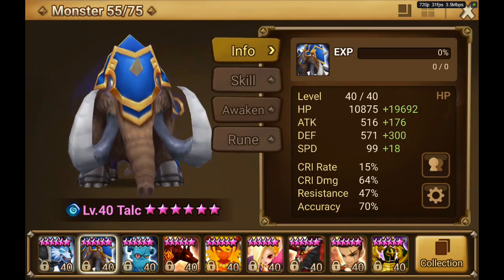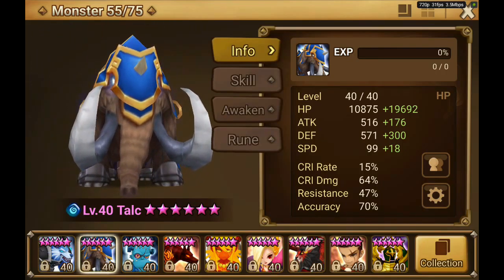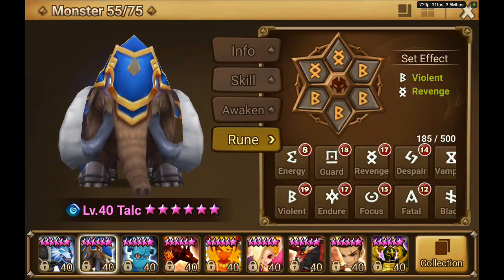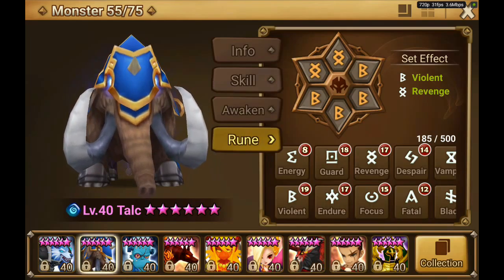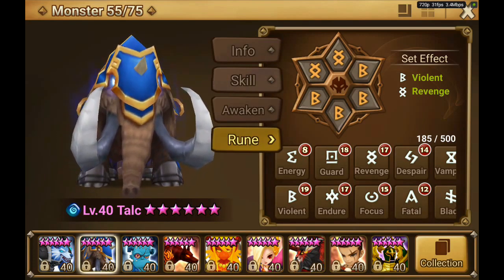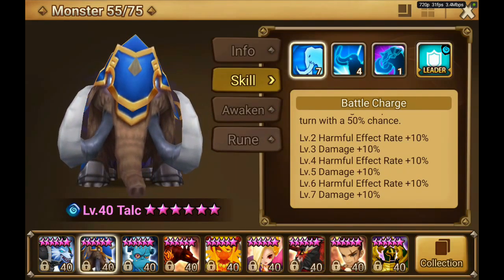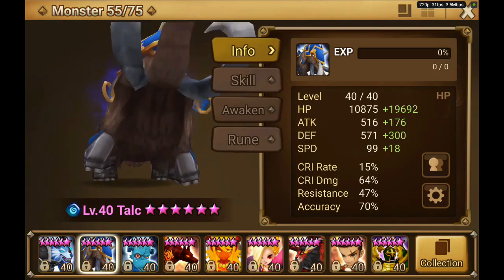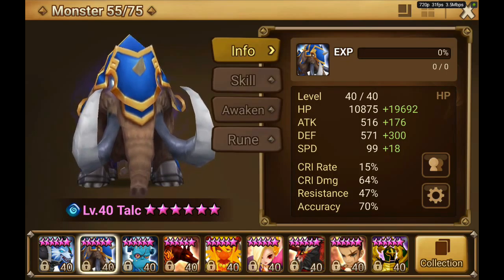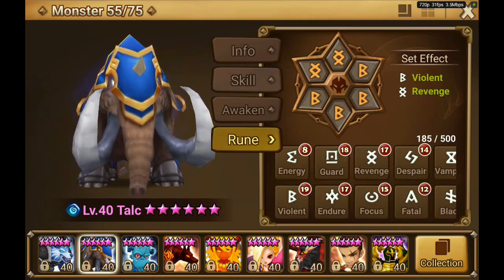I didn't change anything about Talc. He is slower than usual because I switched some runes out - I needed some substats, especially crit rate. He is on violent revenge with accuracy, HP, and HP. I skilled accuracy because I like to provoke very much and I want provoke to be reliable. I use him at 70% accuracy, especially for tower of ascension where you can't stun or freeze bosses - it's very nice to have reliable provokers. Violent revenge is always pretty nice.